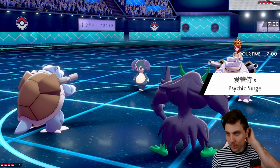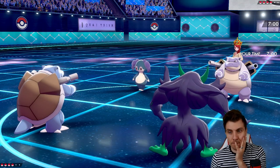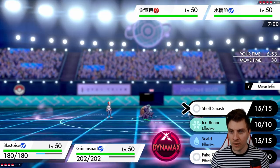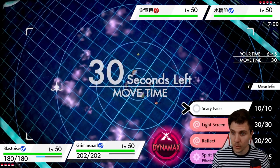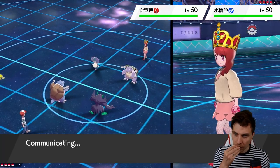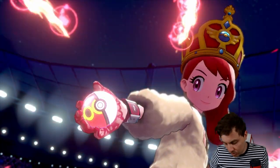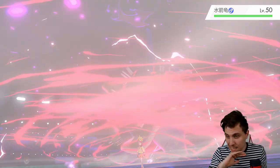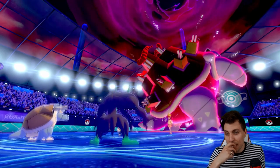Turn 1: we've got Indeedee and Blastoise out for my opponent, so we can get our screens up. The Psychic Terrain really limits what Grimmsnarl is able to do — I was going to go for Scary Face but that limits our ability to utilize it. One nice option is Shell Smash here, which is quite nice, and we can throw up a Light Screen as well. I don't really see my opponent having a way to knock Blastoise out this turn. We see the opposing Blastoise go straight for Gigantamax.